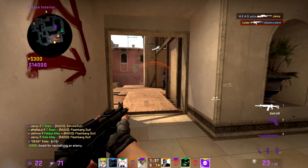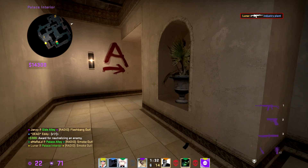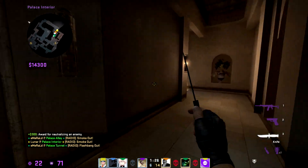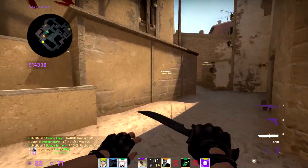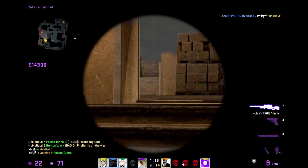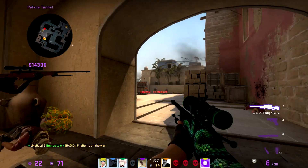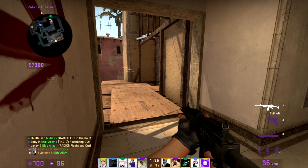I put the aim bots on random movement to help with hand-eye coordination and landing shots on moving targets, because your targets are not going to stand still. After that I'll hop into a deathmatch or use the workshop map Recoil Master to practice my spray pattern. The more repetition you create, the more consistently you'll perform. One thing that helps is taking minor breaks before switching to the next tool in your warm-up — it gives you a second to relax and helps your brain digest what you just worked on.